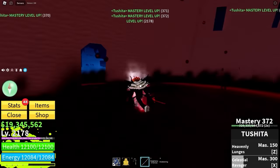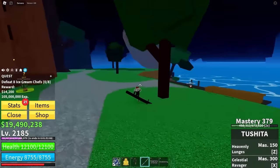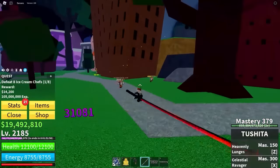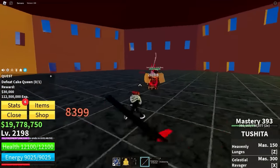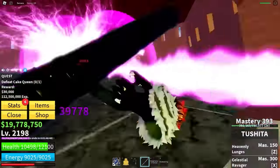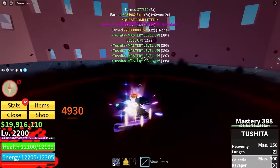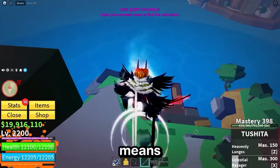Only two levels, but we've got a ton of mastery, so I'll take it. 22 more levels — getting close, only 15 more levels. Tushita is honestly like the ultimate play — you can hit things from so far away. This is a true cursed sword. The final boss — I literally only need two more levels. Defeating Cake Queen because it's poetic — she can't stop me. Celestial Ravager. Perfection. Level 2200, which means it's time.